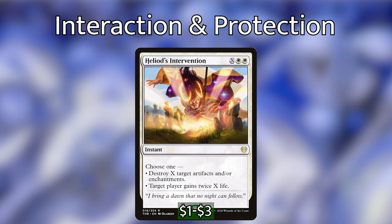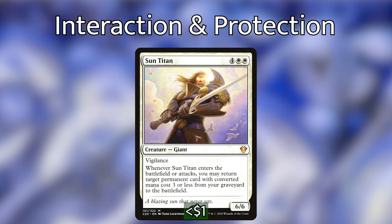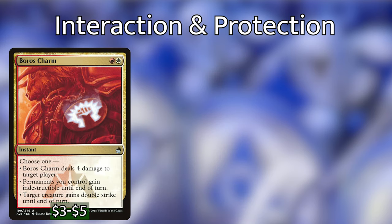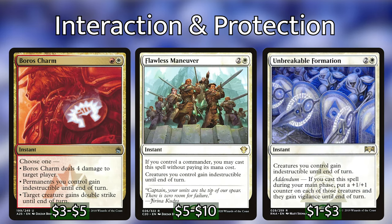I've invested more resources than usual into protection and recursion — this is important because board wipes are the biggest threat and there aren't many ways to counter things on the stack in Boros colors. The best we can do is get creatures back onto the battlefield or prevent them from leaving. Sun Titan is a classic and works great for our low-cost humans. Angel of Glory's Rise simply returns all humans from the graveyard to the battlefield, triggering a bunch of ETB effects to get back in the game quickly. Boros Charm, Flawless Maneuver, and Unbreakable Formation give all our creatures indestructible at instant speed for a low cost — the real all-stars for protecting our board.